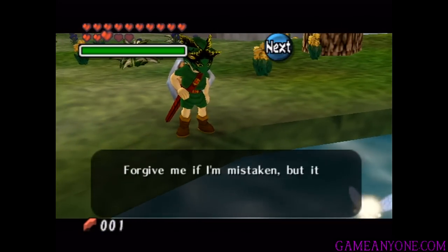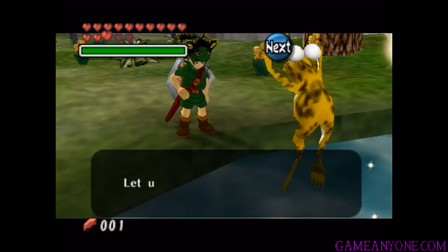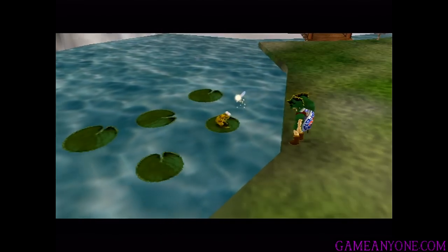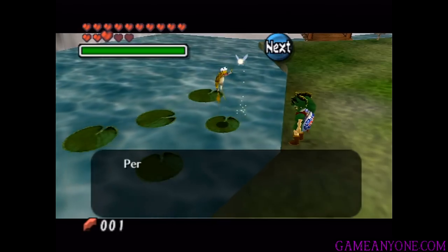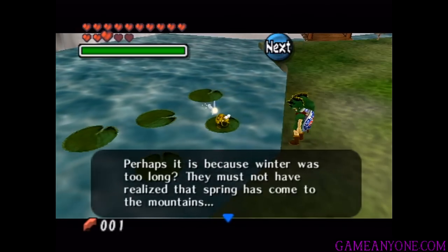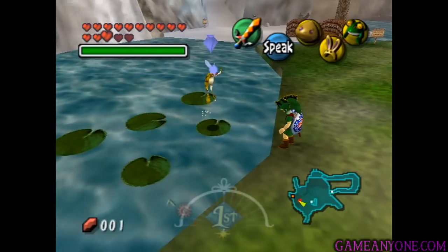"I have been waiting for you, Don Gero. Forgive me if I'm mistaken, but it looks like you've lost a little weight. As you can see, Don Gero, the long winter has ended, and spring has finally come to these mountains. Let us begin our chorus." Unfortunately, it seems not all of our members have gathered. Perhaps it is because winter was too long. They must not have realized that spring has come to the mountains. And when the great Don Gero has come for us, too — what a pity.